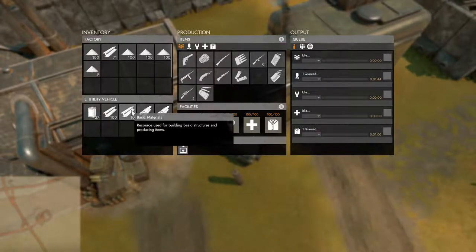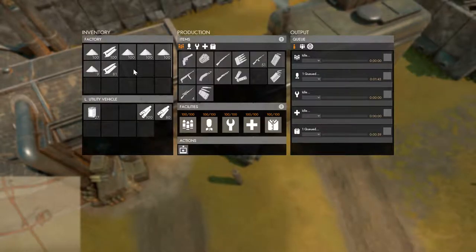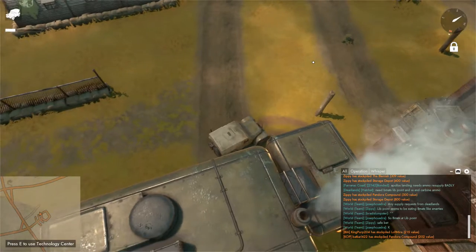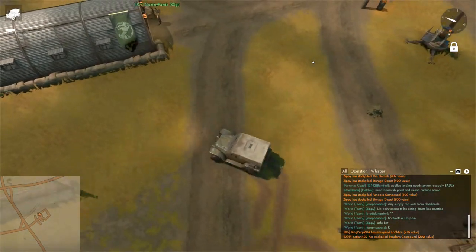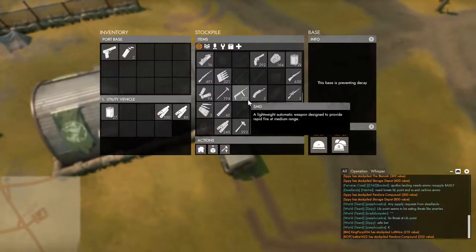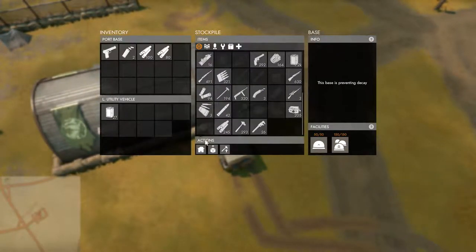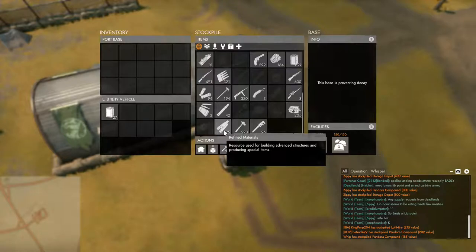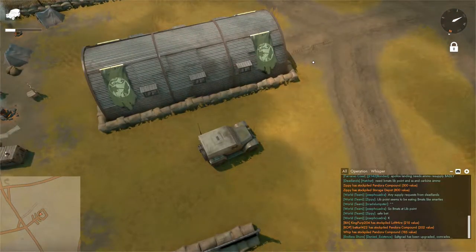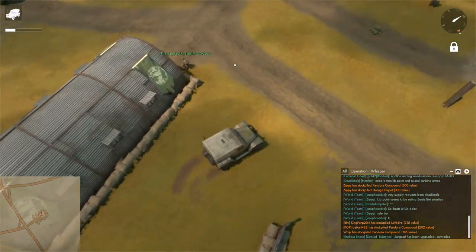I'm going to drop off these B mats in here because sometimes they're needed here. As for the R mats, if you're not delivering them to the front for building fortifications, one location you can put them is just right here - submit them in. That's pretty much it, it's really easy to use the refinery.